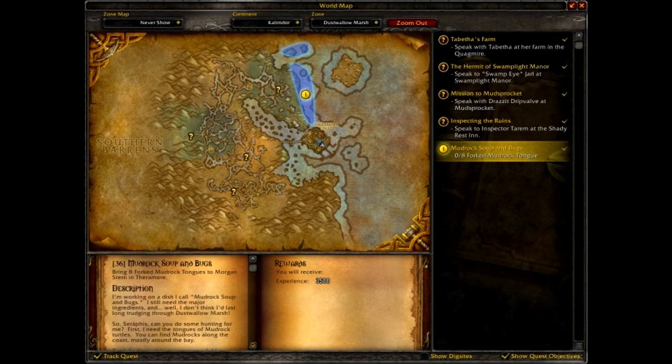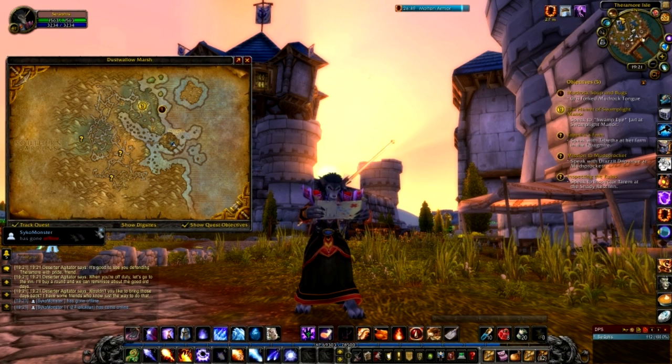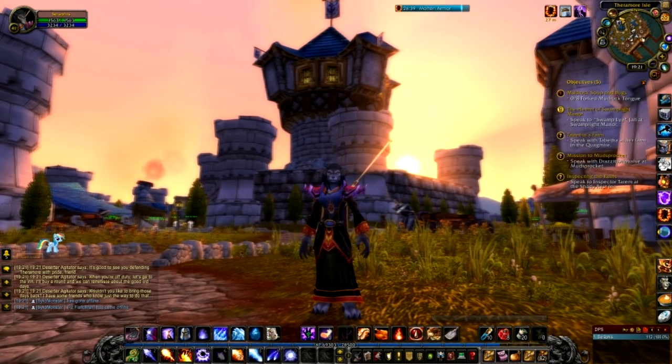What we're going to do is work our way up north first, because generally I find the zone is designed to work north, then go around the top, and then head south into the main part of the marsh. You're probably going to see some sights familiar and unfamiliar. The first thing we've got to do up here is for our local chef — this is called Mudrock Soup and Bugs — and we need to get ourselves eight forked mudrock tongues. Up the top here is the Hermit of Swamplight Manor; we've got to speak to Swamp Eye Jarl. Look how awesome it looks with the sun setting behind Lady Jaina Proudmoore's mage tower. We love this game.